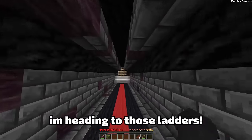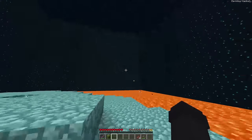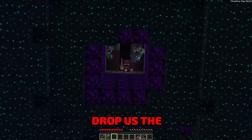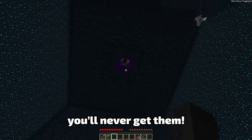I'm out of this place! I'm headed to those ladders! No, no, no! There's no way! I just fell in some stupid trap! Drop us the immortal boots now! I snuck them in my inner chest, which means if you kill me, you'll never get them!